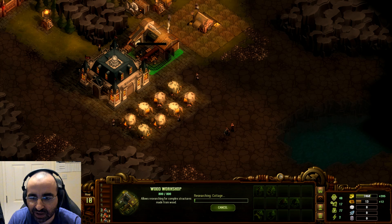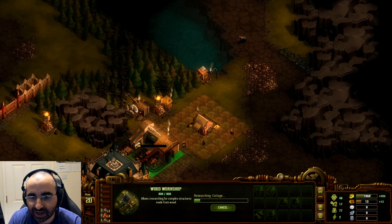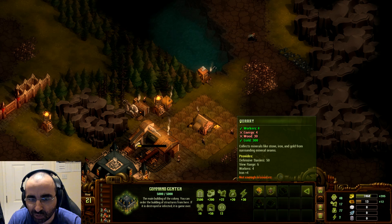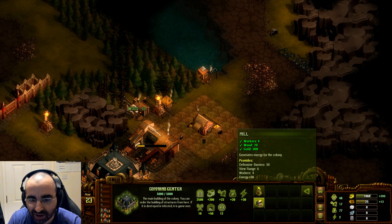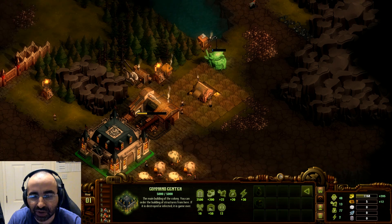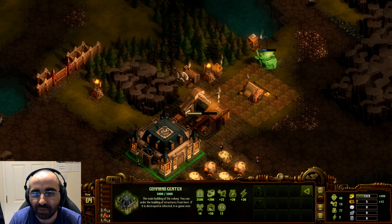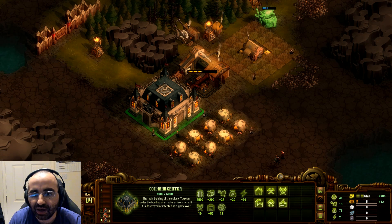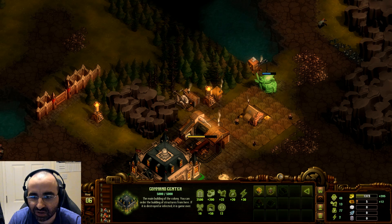We're going to research cottages at 350 gold so we can upgrade these houses. Next we want to build a quarry — for that we need energy and wood. To get energy we need to build a mill. Let's place it right there; it will provide us with energy and can eventually be upgraded to advanced mills for more energy. It didn't allow me to build the quarry because I didn't have the power necessary, and I also have to wait for the sawmill to replenish the wood I need.